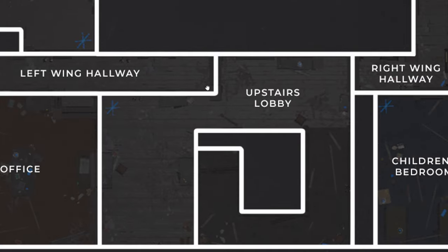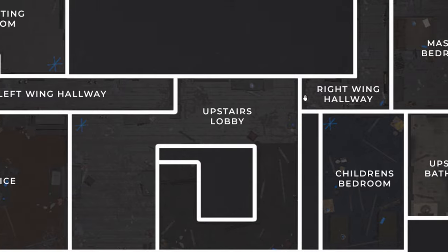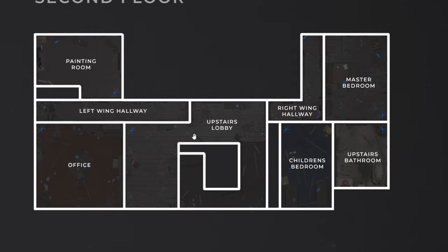The painting room is just a painting room, not much to say about it. It looks like both the right wing and left wing hallways both have doors, so you can probably just close April out whenever you're done looping in the two zones.